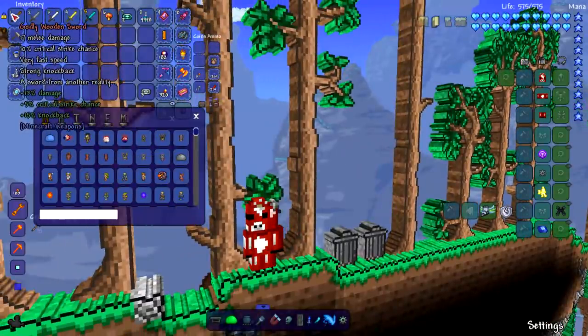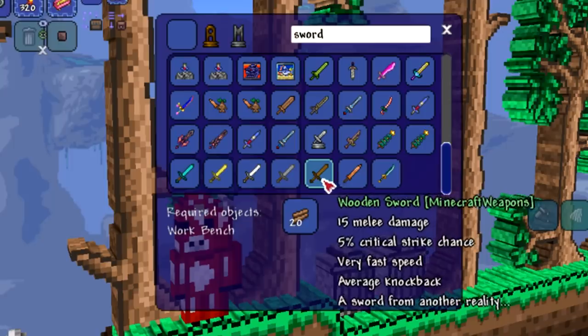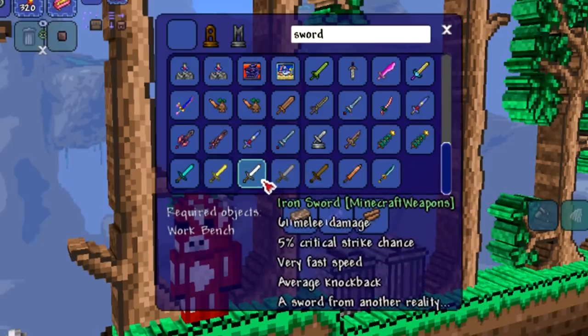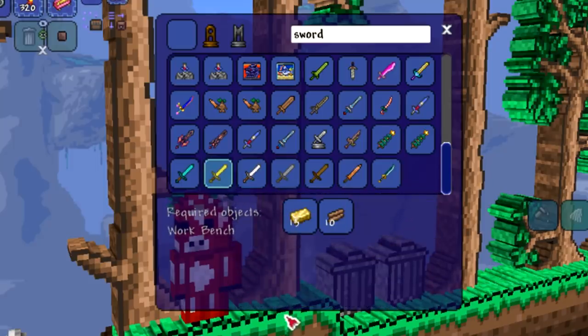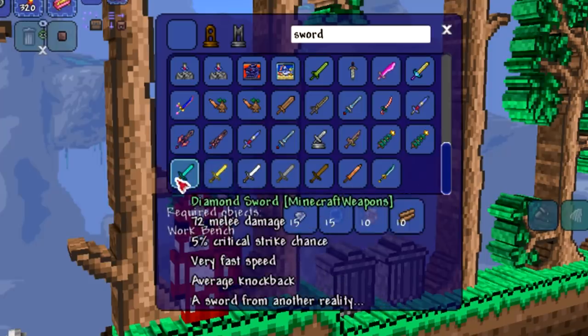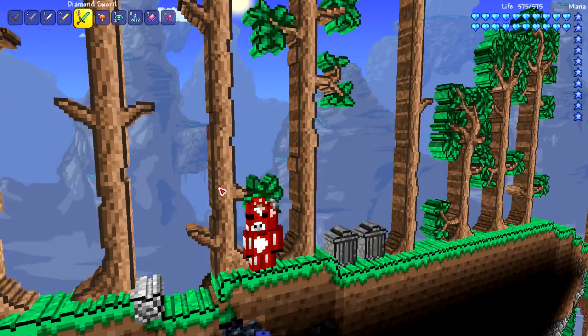Let's check the recipes. Wooden sword: 20 wood. Stone sword: workbench. Iron sword requires souls of night — that's a hard mode weapon. Gold sword you can get pre-hard mode but does less damage, staying faithful to Minecraft. Diamond sword needs 15 diamonds plus solar fragments and solar bright, so you can't get it until you beat some mechs — it must be pretty strong.